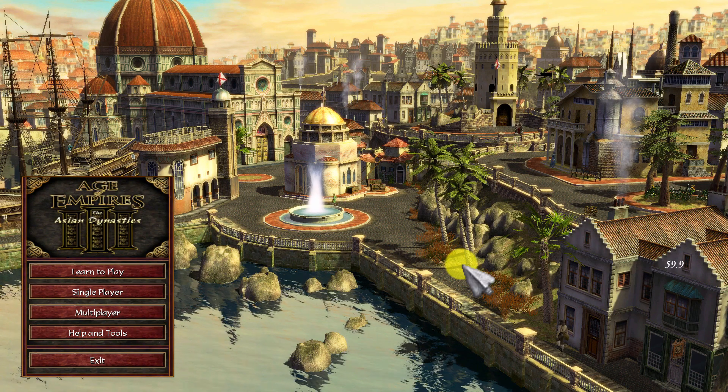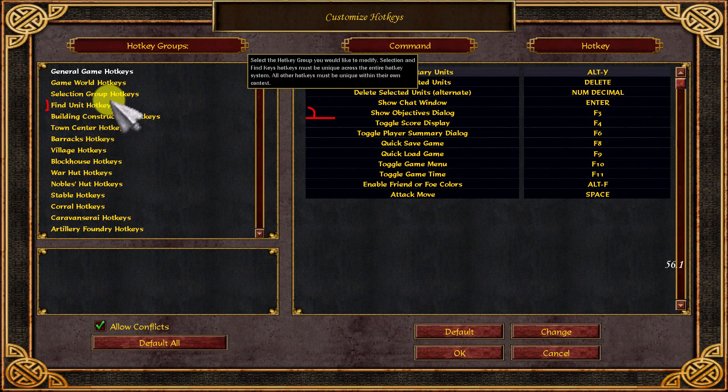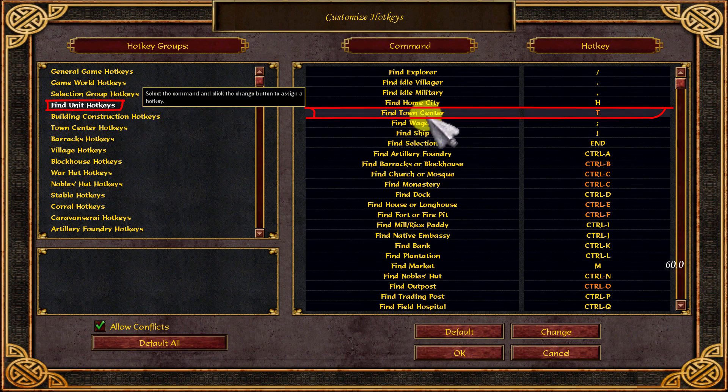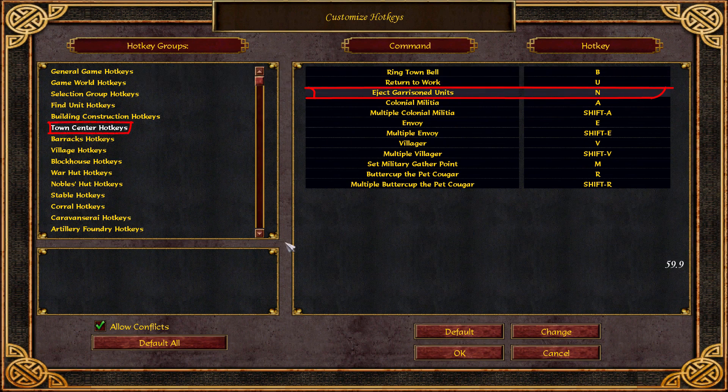To get good at doing this efficiently, I highly recommend remembering two different hotkeys: the letter T on your keyboard, which selects your town center for you, and the letter N, which un-garrisons all units inside your town center for you.